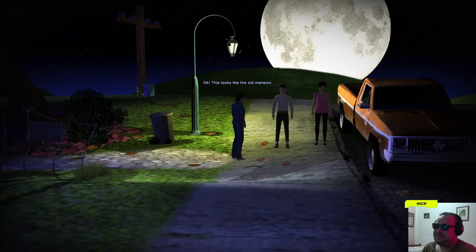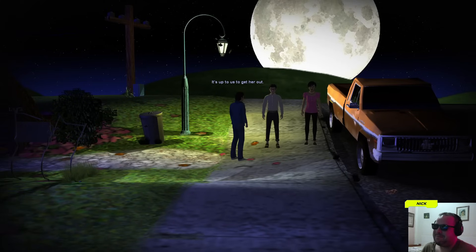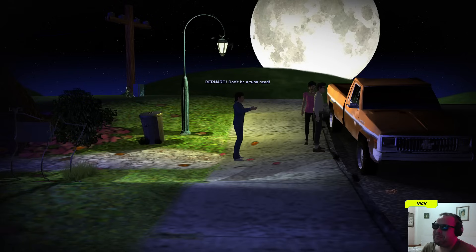Okay, this looks like the old mansion. I'm sure I saw Dr. Fred take Sandy here. It's up to us to get her out — this could be real dangerous. If anyone wants to back out... 'Okay, I'm out of here.' 'Bernard, don't be a tuna head — it's Sandy we're talking about.' 'Okay, this would make a great story. Let's go rescue Sandy.'